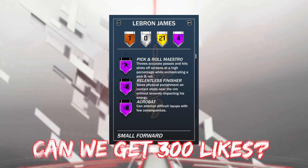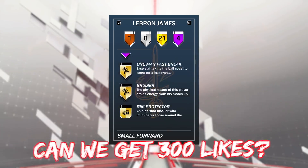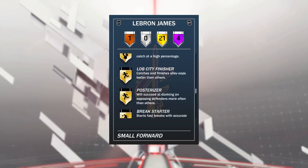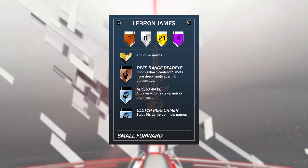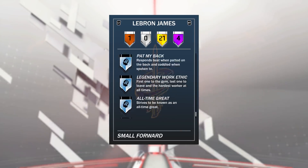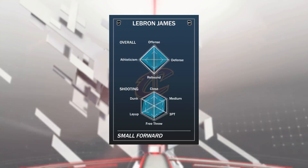So four Hall of Fame badges: Chasedown Artist, which is not the biggest one to have, but Pick and Roll Maestro, Relentless Finisher, and Acrobat are really good ones. Comes with 21 gold badges, including Gold Limitless Range, which is almost as good as Hall of Fame. Gold Posterizer is a good one to have, and comes with Microwave and Clutch Performer, which are good ones. Defensive Anchor and Floor General are good ones to have as well.